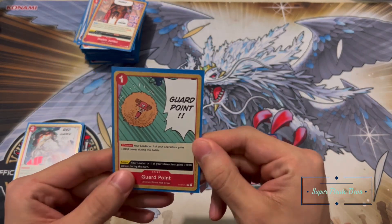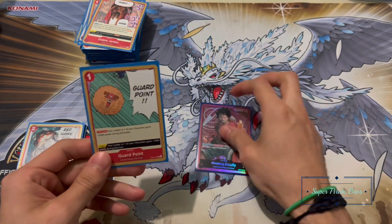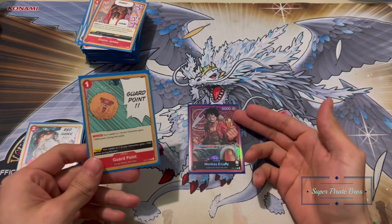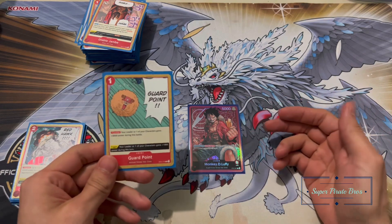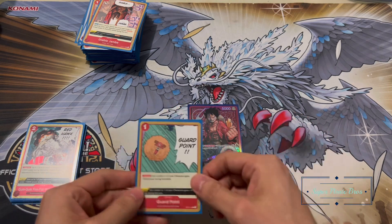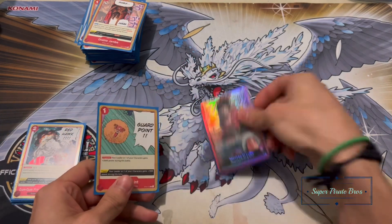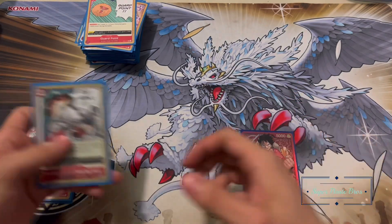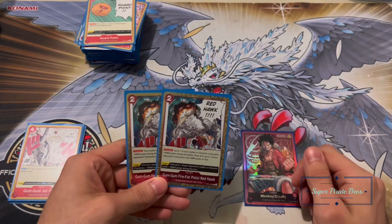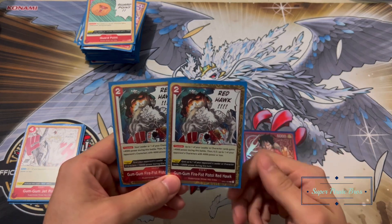Next I have one Guard Point. This card throws off everyone's math: you have one Dawn and you get to give 3k power. People usually attack on a 5k leader for 7k as the magic number to hit, so Guard Point comes in and pushes them up — effectively 3k for basically one cost. You just have to leave one active Dawn. Not a bad idea.